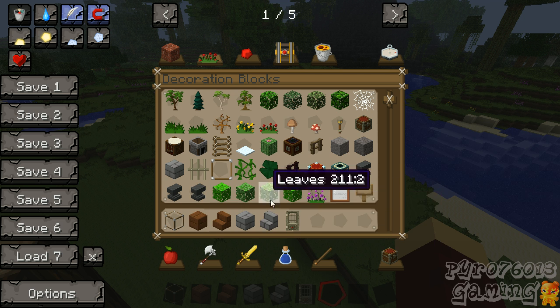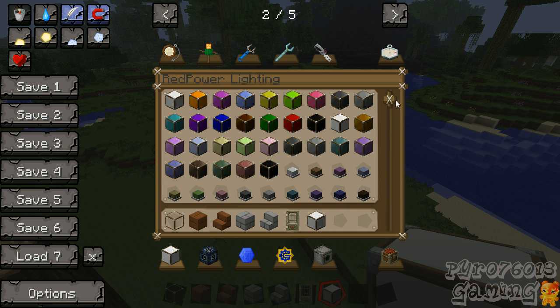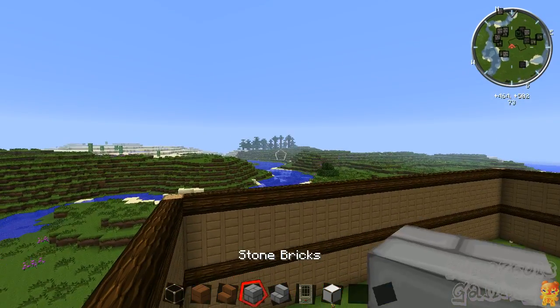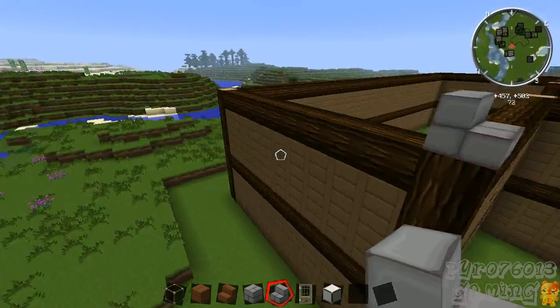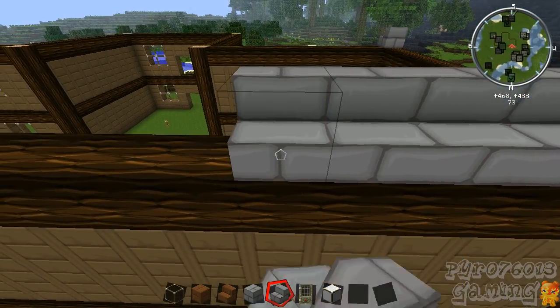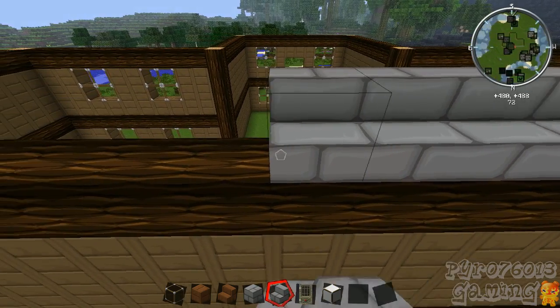Now, is there anything else that I need? I need the — this. What else? What else can I use? Let's put one thing of stairs there, one thing of stairs on this side. We can actually start doing this. Start making the roof.